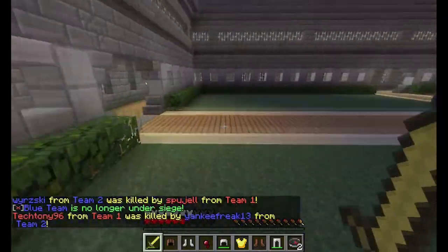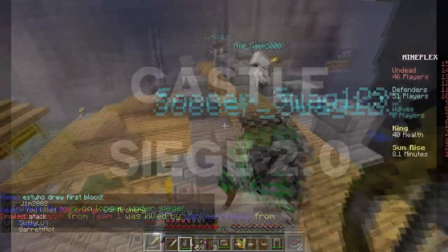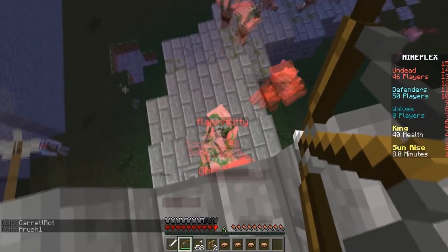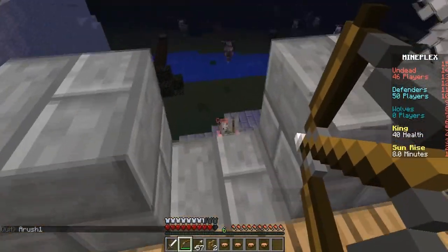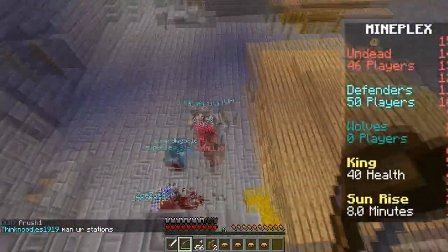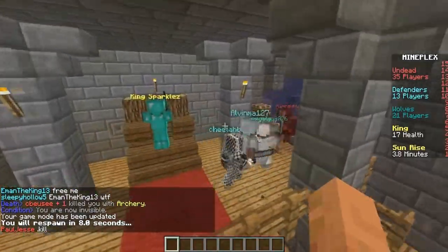If the other team did not manage to go to their castle and retake it, as well as press the same button, then they would lose. The game mode was then changed significantly, now known as Castle Siege 2.0, and instead of there being two teams of equal players, there was now one team of players and another two teams, one being undead and the other being wolves. The players' goal was to protect the king, which was in the castle at the top of the hill.